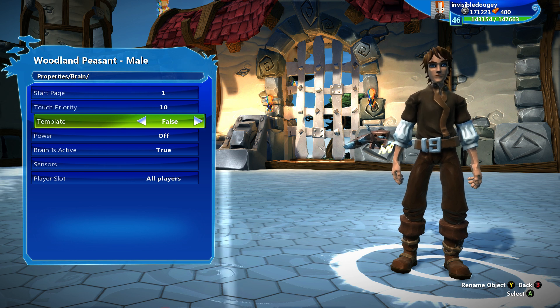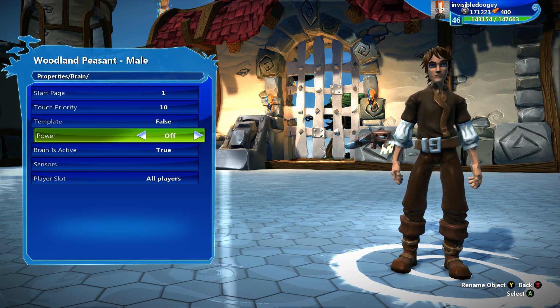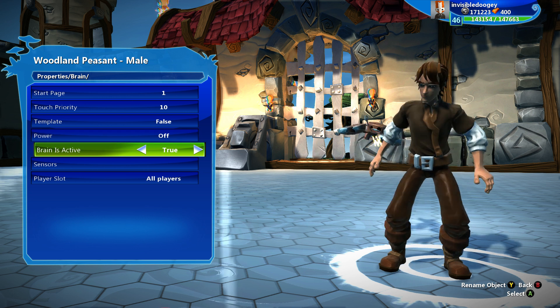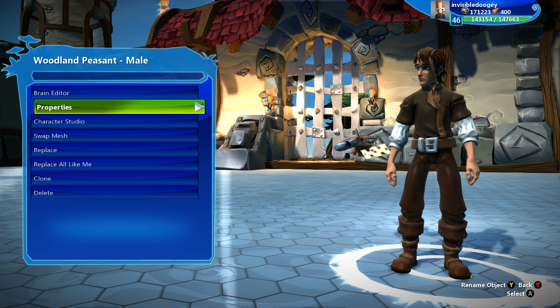Then you can change your character into Template. Just like that, this guy is now Template — he won't be in the world when I go into test mode, but I can bring him into other characters and create him. And now he's no longer Template, so now he'll be in the world. You can also change the power of your character, and you can choose if your character's brain runs or doesn't run, or whatever object you're playing with.